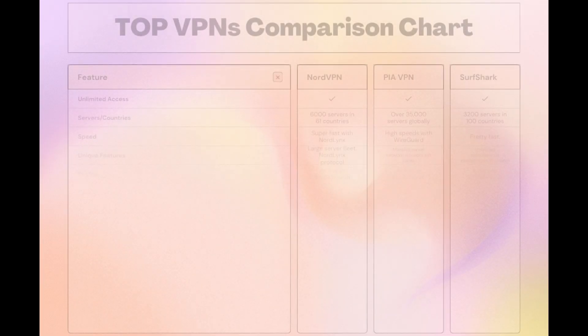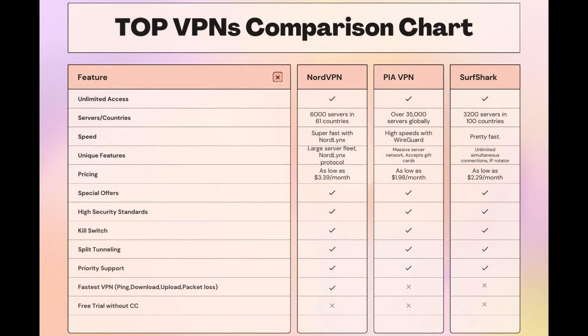Taking everything into consideration, here is an extensive comparison of the best VPNs for Teamfight Tactics. NordVPN stands out with its impressive network of 6,000 servers across 61 countries, featuring the NordLynx protocol for quick and secure sessions. Surfshark offers unlimited connections, ideal for those who game on multiple devices, and PIA boasts the largest server count. While each VPN has its strengths, NordVPN consistently delivers on speed, security, and server availability, making it a top pick for Teamfight Tactics players looking for an edge.